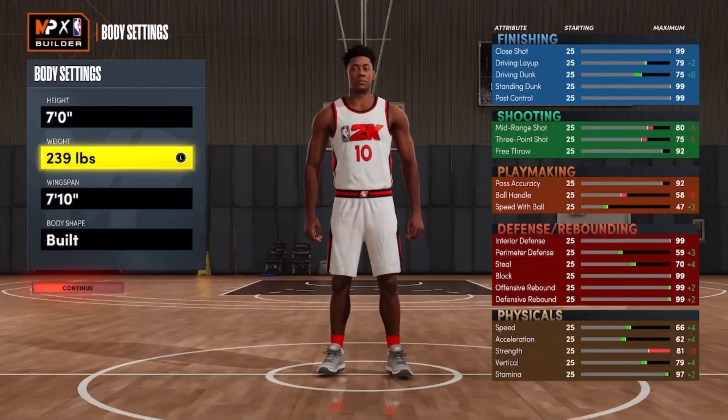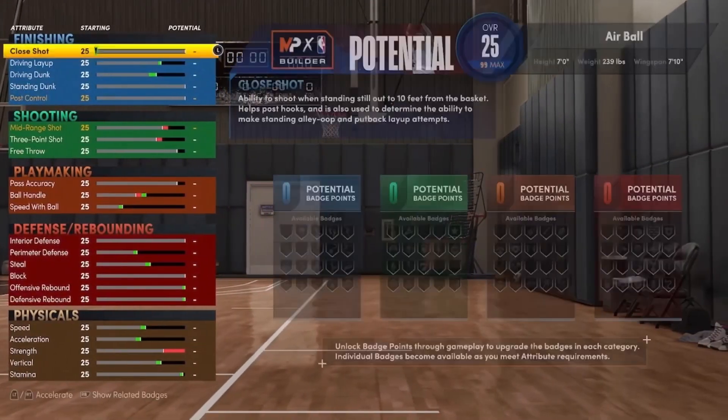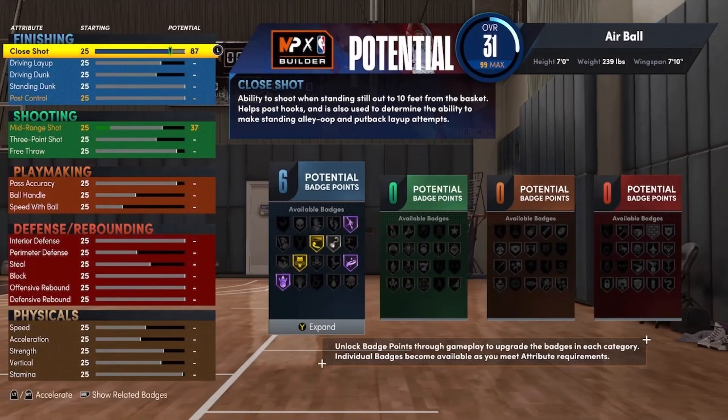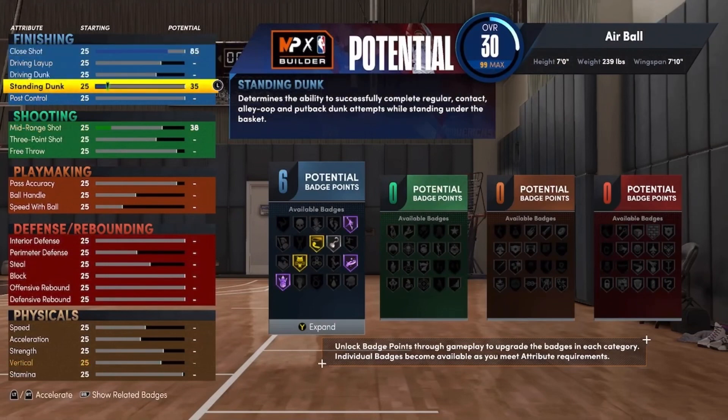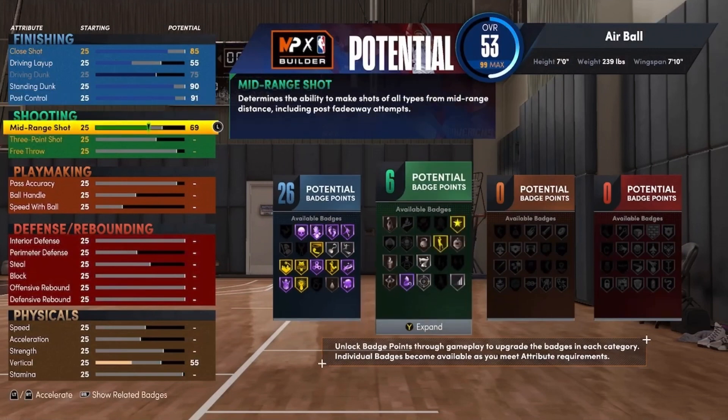The target stats are 75 driving dunk, 75 three, 99 interior defense, and 99 rebound, but you can't actually get all of these at once. For finishing, put close shot to 85, max out driving dunk, put standing dunk to 90, and post control to 91. That gives you 26 finishing badges.